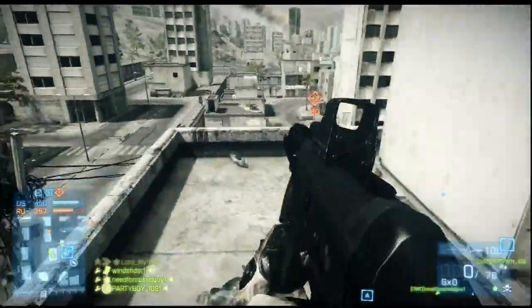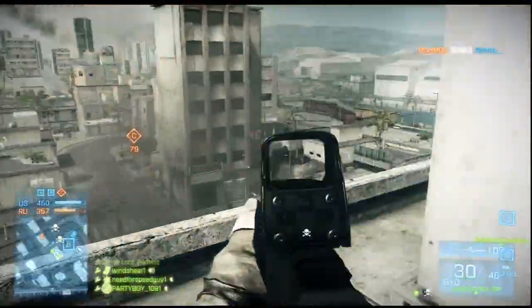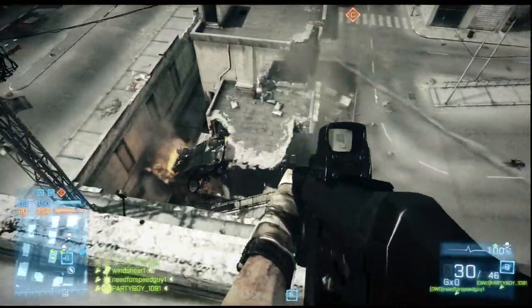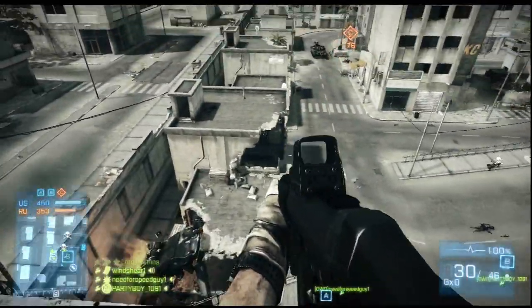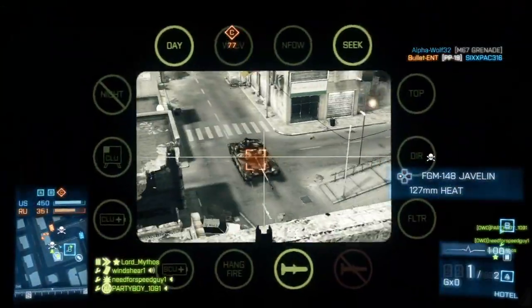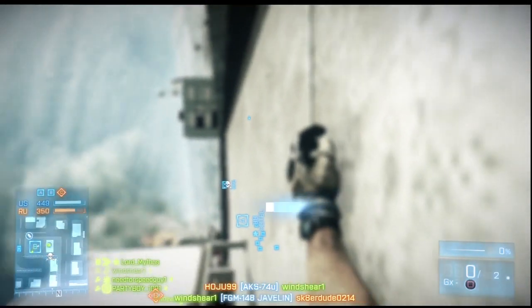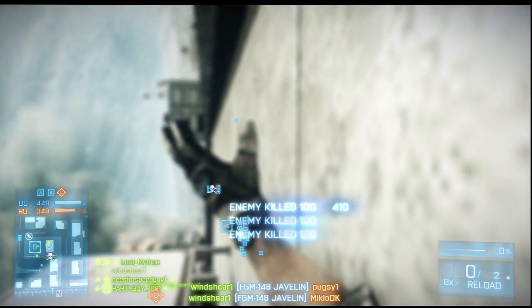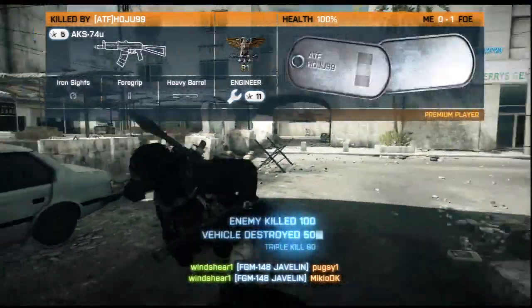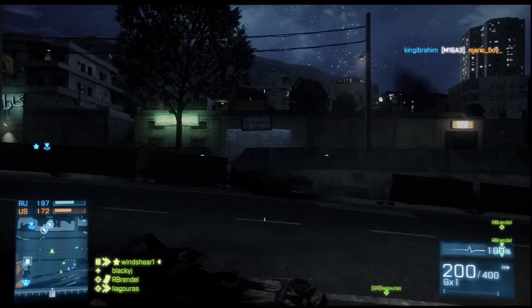This guy had the right idea, but the SG-553 just doesn't do that much damage at range, even though I was getting hits on him. Their tank rolls around — it's a T-90. I've got a javelin equipped. Remember how effective the javelin is at elevation, particularly when you get a shot on a tank from the top or the rear. I get killed at the end, but my javelin did launch. That pulled out a triple kill there, destroyed that tank, and we pretty much went on to win the match instantly after that. Elevation — can't harp on it enough.